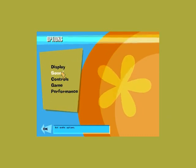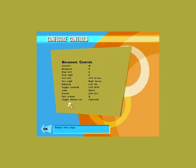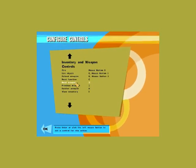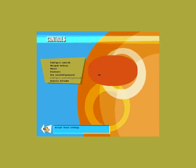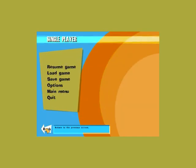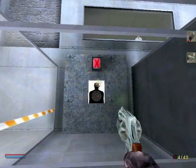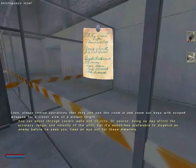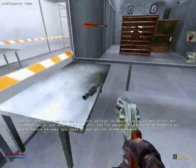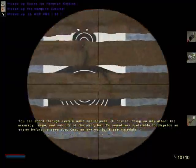I don't remember what my button is to change my... Next function. Dumb dumb. Full metal jacket. You can shoot through certain walls and objects. Of course, doing so may affect the accuracy, range, and velocity of the shot, but it's sometimes preferable to dispatch an enemy before he sees you. Keep an eye out for these materials.